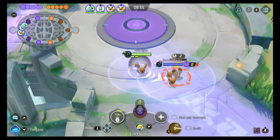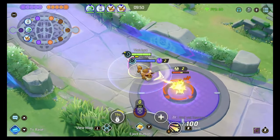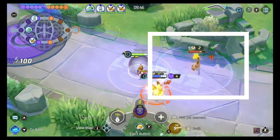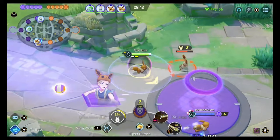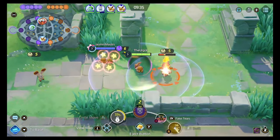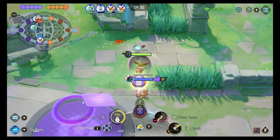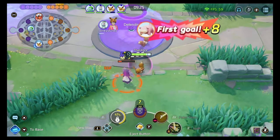Starting off as an Eevee, you've got two basic skills. We've got Swift, a fascinating move that fires off sure-hit stars, creating an area of effect around the targeted Pokemon. If you attack a Pokemon where this AoE exists, all of your autos will be boosted. The pivotal thing to note about Umbreon is that boosted autos have incredible self-sustain — they heal you for 12% of your missing HP. Late game, this is potentially 700 to 1000 HP per boosted auto.